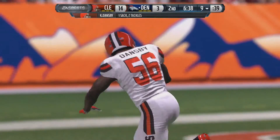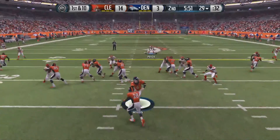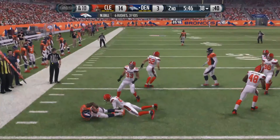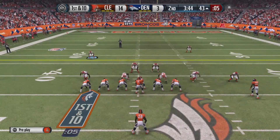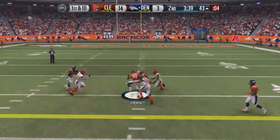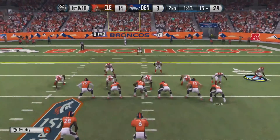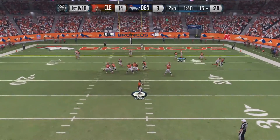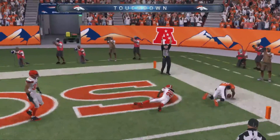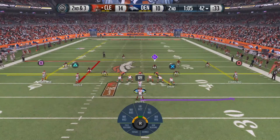Carlos Danby sacks McGloin and they have to punt. Later in the second, they hand it off to Monte Ball, who picks up 9 and gets the first down. McGloin goes to the air, fires, and caught by Streeter. The Broncos offense is giving the Browns defense some fits. From the 15 of Cleveland, McGloin looks and fires — caught by Streeter in the end zone. The Broncos get a touchdown on the board and it's 14-10.